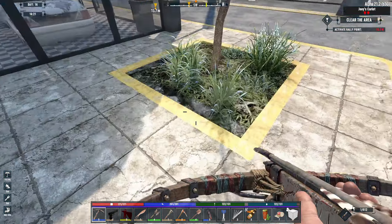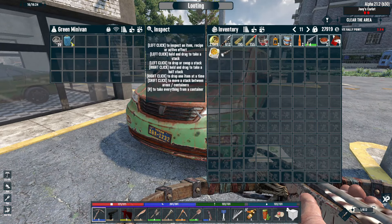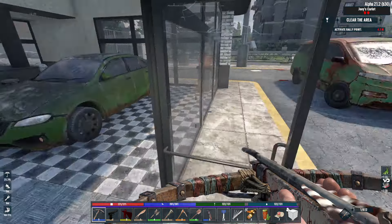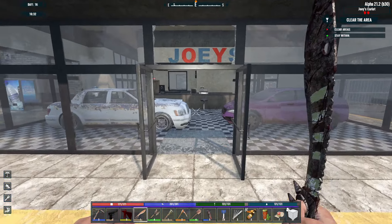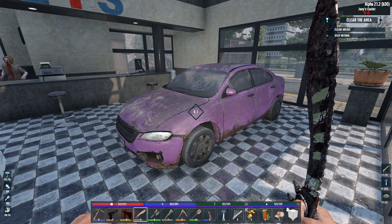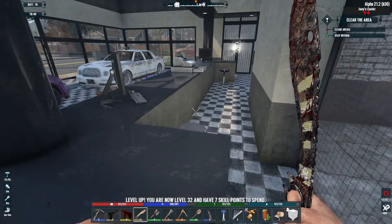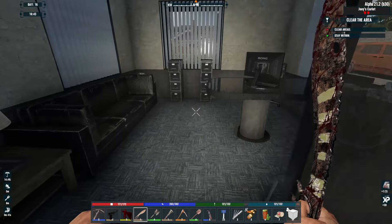If you guys know how that magazine vending machine works, please feel free to leave a comment. I still have those other magazines I left several episodes ago and I purposely haven't gone to check — I want to give it as many days as possible. Maybe tomorrow's episode I'll check. Let's go ahead and get this started — tier two clear zombies. Let's see if we can get away with just using our good old machete. Sounds like we triggered our boy here.